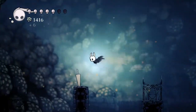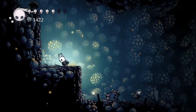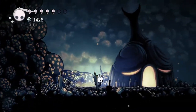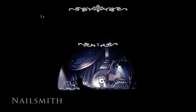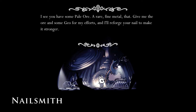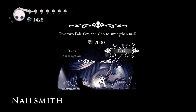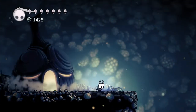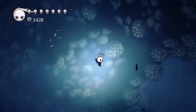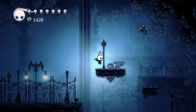There have been too many of them to collect for having no purpose, though, right? So we are here with my Pale Ore — it returns. The smith says: you have some Pale Ore, rare fine metal — give me the ore and some geo for my efforts and I'll reforge your nail to make it stronger. Two thousand? I don't have enough geo. I think I have another King's Idol or something that I can trade to the lore person and then get my upgrade — would have gone there first if I knew we were going to have this problem.